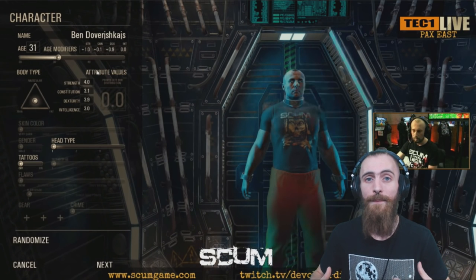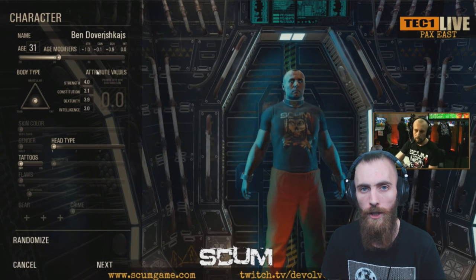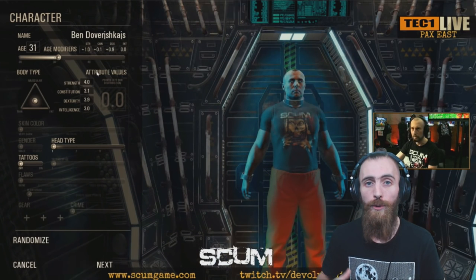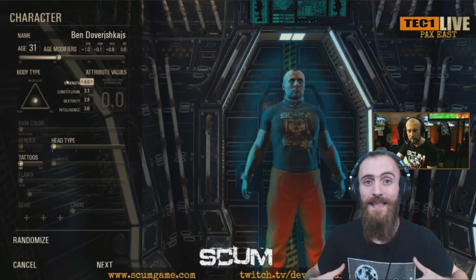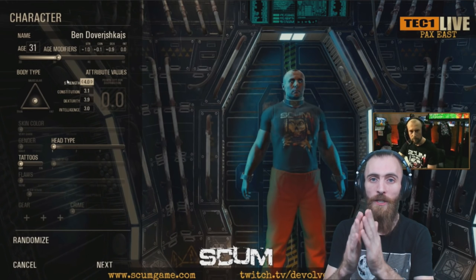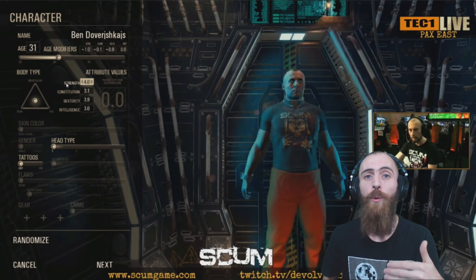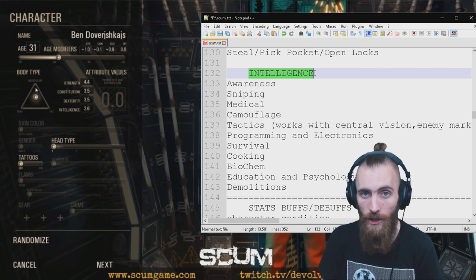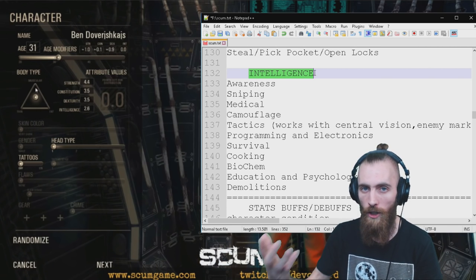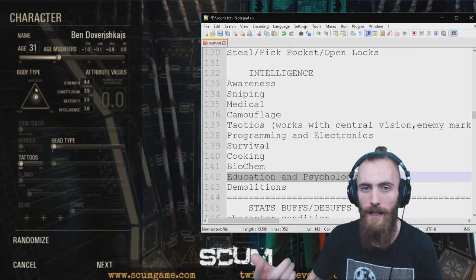If you invest a lot of points in Cooking and you do not cook that much, your Cooking skills are gonna drop. Same thing goes for muscles — if your character is a muscular guy, you're gonna need to pay closer attention to your metabolism skill in the game. You're gonna need to learn how to shape and form your character's body to stay muscular, to keep that Strength, to keep those points in Rifles. If you're really intelligent and you take a lot of head damage, you're gonna become dumber and dumber and your Intelligence is gonna drop. You'll need to find a player with high Education in Psychology to return you that Intelligence.